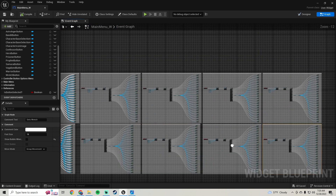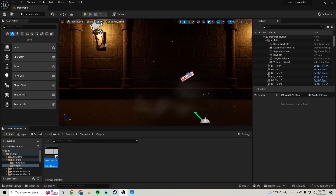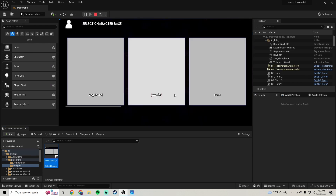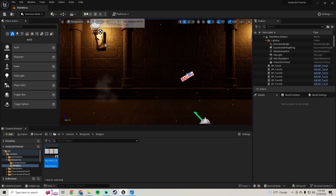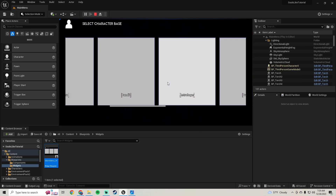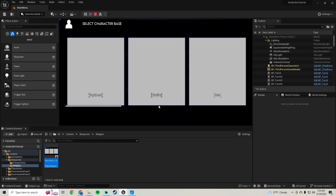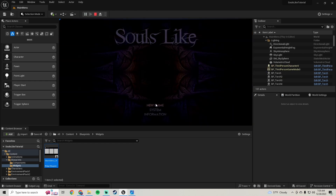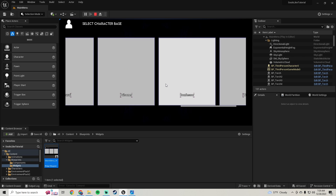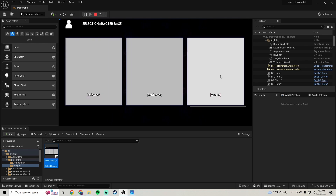That's pretty much all we need to do here. Let me pull this edge over to match. Let's just test those out to see if it does what we need. We'll go to Prophet — it sets it. We'll go to Samurai — looks like we're good. Looks like we're good. Let's go to Confessor — we're good. And Wretch — we're good.